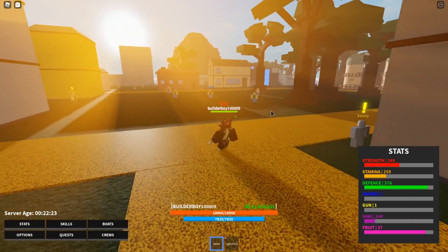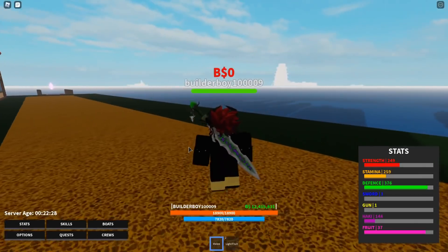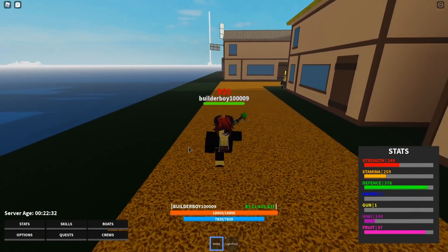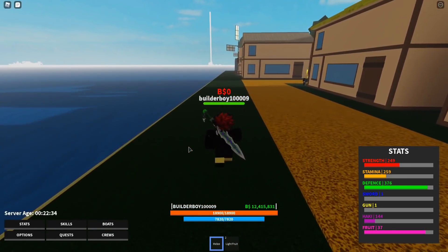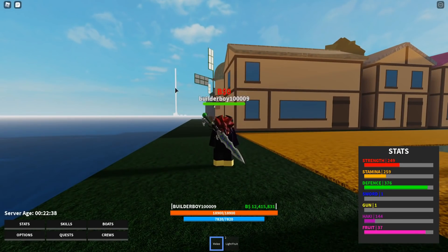So far I've got only one second of Observation Haki because I'm around level 144. How do you obtain them? It's actually pretty simple — all you gotta do is level up your stamina. I think you need around 3.5k stamina in order to climb up that high tower to reach the NPC.